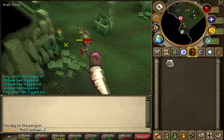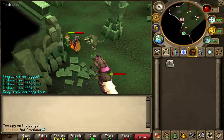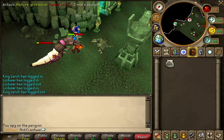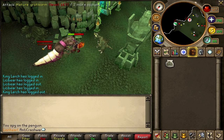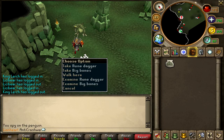Grotworms have both a melee and magic attack. If you step a few squares away, they will use their magic attack which can hit up to 200 or so. So when you're running in to attack one, the best thing to do is put up Protect from Magic or Deflect Magic, and once you get into melee range, you can switch over to Protect from Melee, Deflect Melee, or just turn your prayer off entirely.